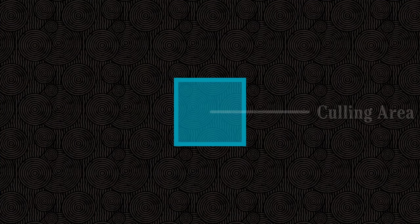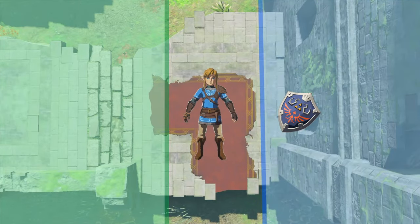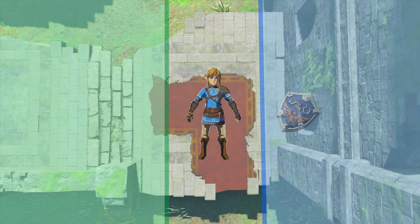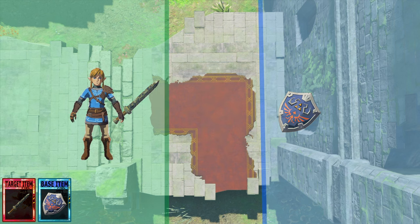These zones are made up of multiple different layers and will usually be arranged something like this. When Link enters the outer margins, any actors inside the culling area will get culled. When Link enters the neutral zone, any actors inside the culling area that are already culled will get unculled. If you FE two actors together and leave only the base item in the culling area, the target item will also be culled and unculled with the base item, regardless of where it is in the zone.